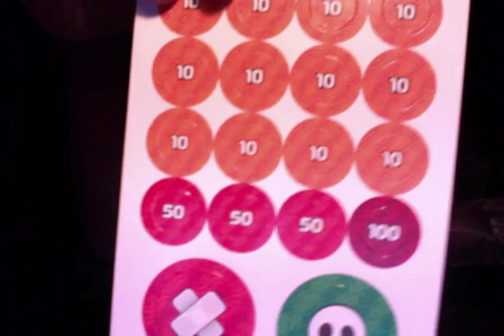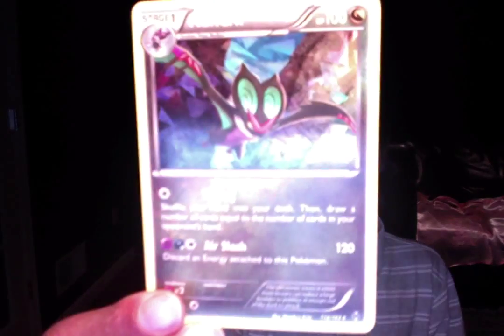Awesome, here it is out of the box. Noivern card. We've got the Pokemon map and damage counters. And this thing — which I have no idea what it is, but it looks cool. I think it's like a guide to all the cards. Now we've got the actual box and the holo Noivern using Air Slash and Tuning. 100 HP, 120 damage.